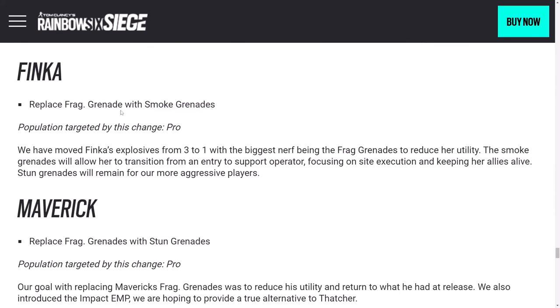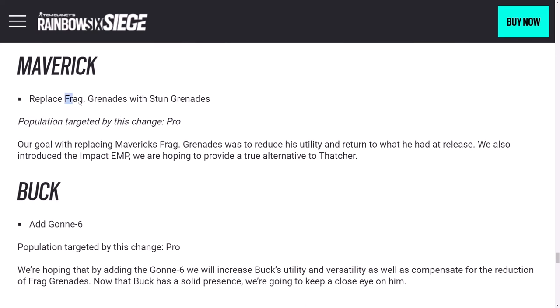Finka is losing frags and getting smokes. Smokes are still good, but frags — even with the nerf — I think are still going to be king. So Finka gets more recoil on her guns and loses frag grenades, making her not as overtuned anymore. Hopefully she won't dominate the meta anymore, though that gadget is still pretty good. Maverick is also losing frag grenades — two operators losing frag grenades and nobody gaining them, so now we're down to only about four or five ops with frags. It's probably good for the meta. It's a big nerf to Maverick overall — stun grenades are probably the second most desirable gadget, but he's going to be even more of a niche pick than he already was.